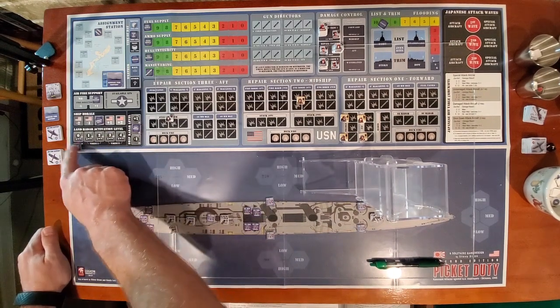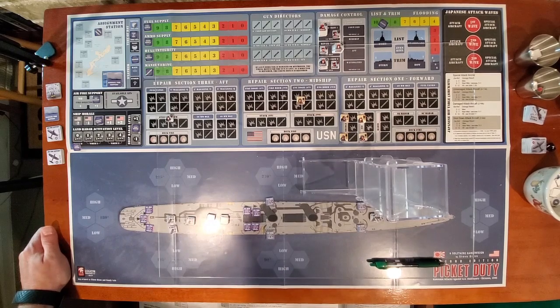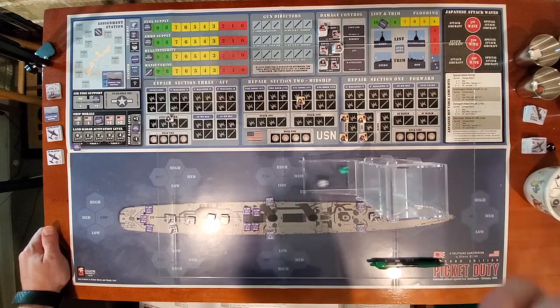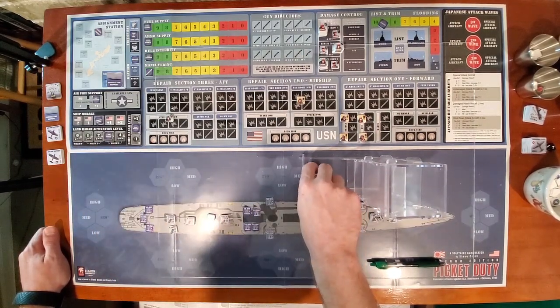Now we have to see if our Land Base Radar is active. Because of where we are starting, we would start on 3 if we have it. On a 2 to 4 it is not active; 5 to 12 it is active. We got a 9, so it is going to start on 3. That is our Land Base Radar.